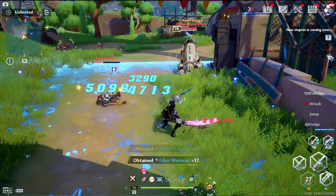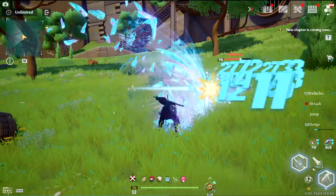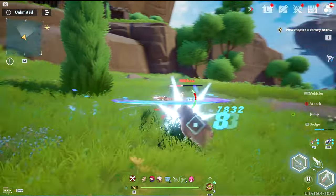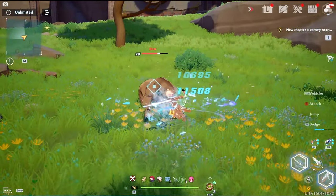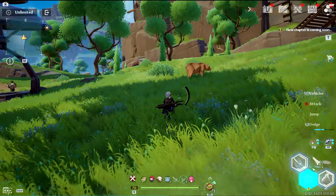Wildlife spawns every 3 days as well after you defeat them, and they are scattered throughout the map. Defeating wildlife always gives you accessory materials, which are probably the 3rd most valuable resources you will collect in build mode, so I suggest farming them just as much as the mobs because the amount of accessory materials you need can get pretty hefty.